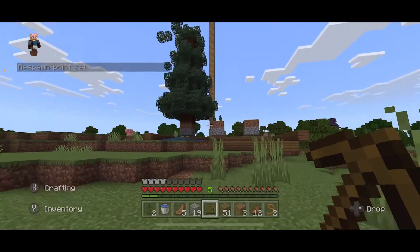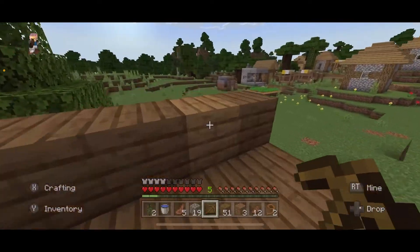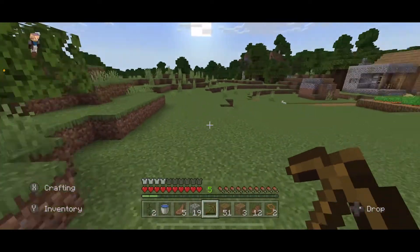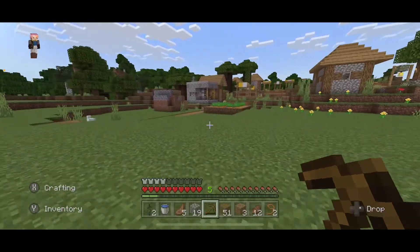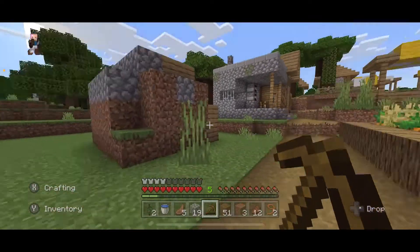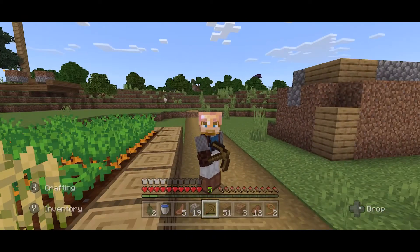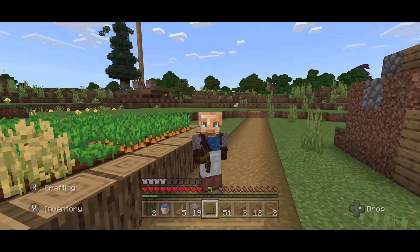Okay, so we did make progress on the tree farm, we got tons of dripstone which was cool, we found that kind of ravine which I'll be exploring more later once I have some armor to protect me, and we trapped a couple of villagers. I hope you guys enjoyed this survival episode of Profi Plays Minecraft, and as always, thanks for watching.